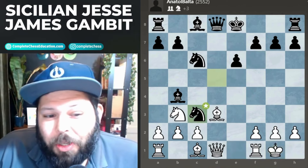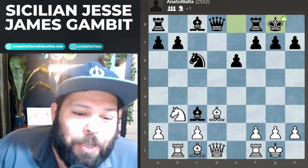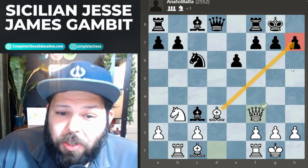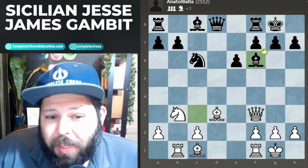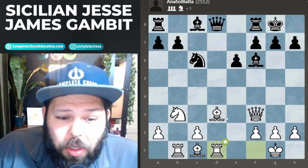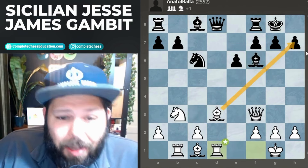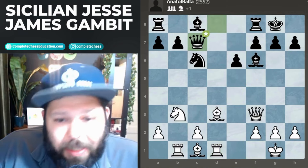They took, took, bishop takes. Here I played rook b1, then castles, queen to f3. Remember, bishop takes h7 check is the idea to win the bishop over here. They played bishop to f6, so I continued with the same idea: rook to d1, bishop takes h7 — sorry, to win the queen. And here they make a mistake and play queen c7.